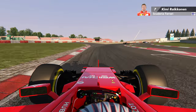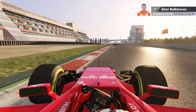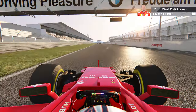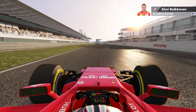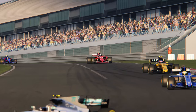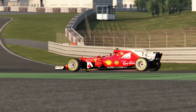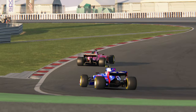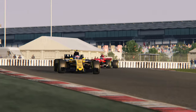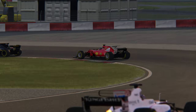En parlant de ça, la traînée aérodynamique a été complètement revue avec le modèle 3D, et surtout il y a beaucoup moins d'effets au DRS. On entame le troisième et dernier tour. Il y a eu pas mal de changements au niveau de la physique, de l'aérodynamisme et du comportement de la voiture, et tous ces points ont évolué de manière positive. On a quelque chose de beaucoup plus souple et de beaucoup plus homogène dans le comportement.